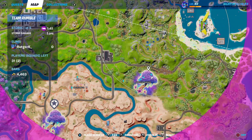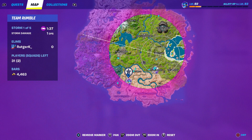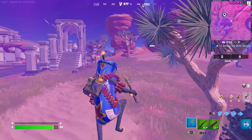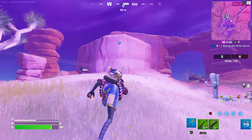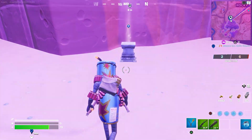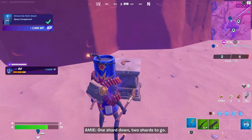Now we need to attune the relic shard. If we zoom out a little bit, you can see you have to go to this location. Flying into Butterbloom — the location where we have to attune the relic shard. You can see an exclamation mark over there on top of this hill, so this should be the place. Let me get up here — here's the pillar. Attune the relic shard. One shard down, two shards to go.